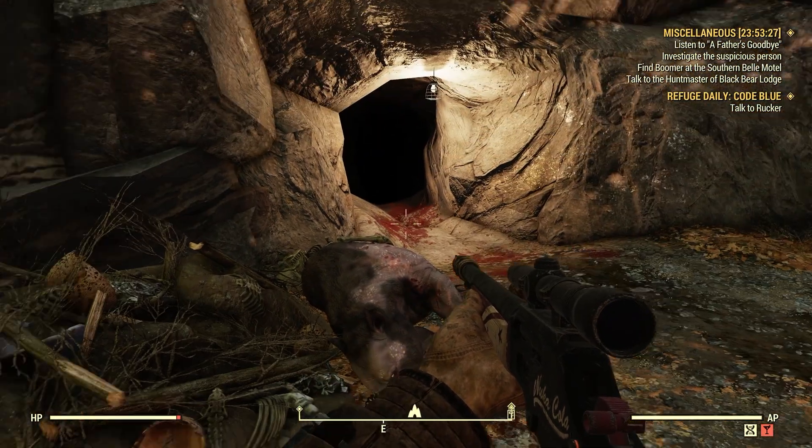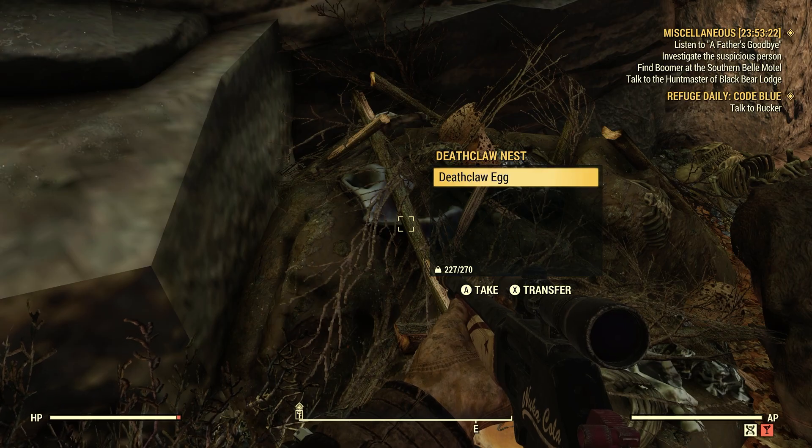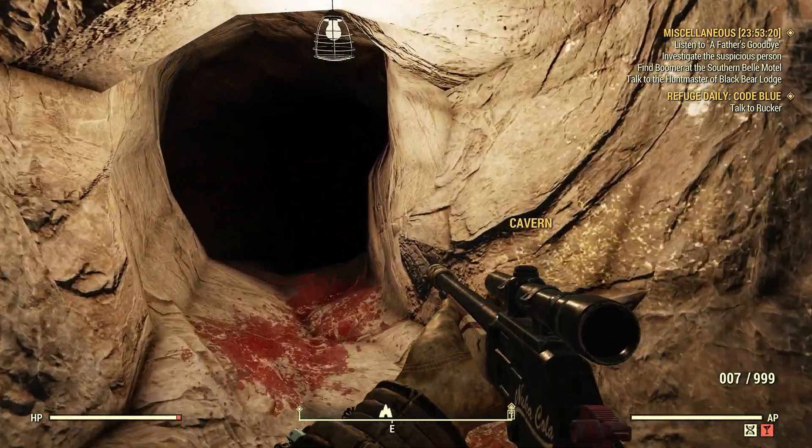Just outside this cave is a Deathclaw nest and there's a Deathclaw egg in it right here. Now let's go inside and I want to show you the other two nests.